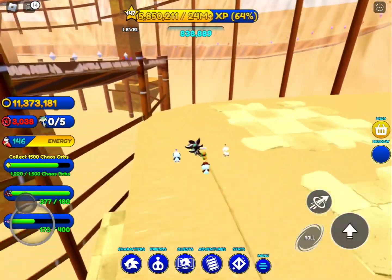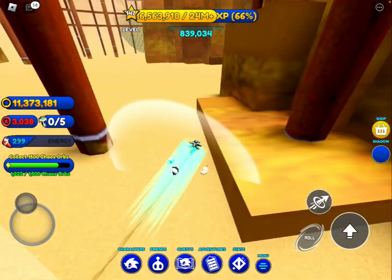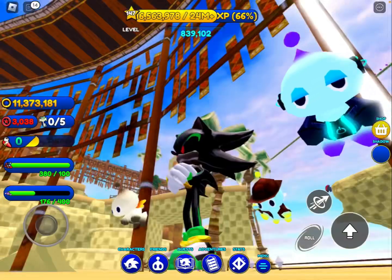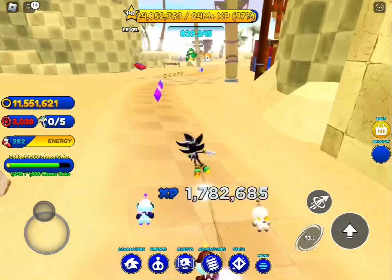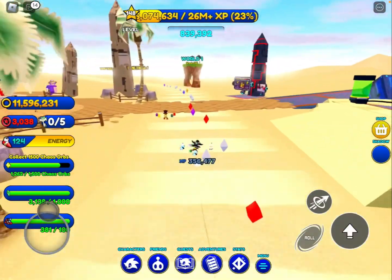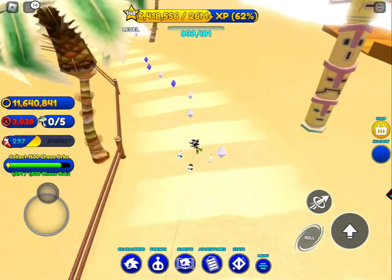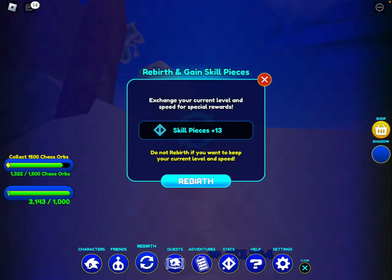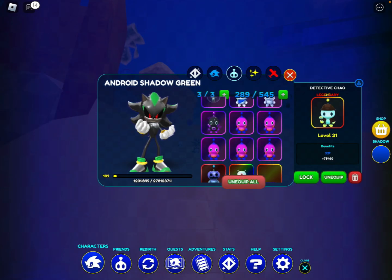Yeah, it was a pretty cool event. Game Fam, when are you gonna officially release green Android Shadow in the actual game? I know I'm playing as him right now, but this is on the testing server, so unfortunately green Android Shadow isn't in the actual game yet. But look at this — we got the energy bar, the ring bar, the XP bar, everything looks amazing. Even the quests, rebirth — everything looks extremely crazy. We got Android Shadow, we got all the pets right here.